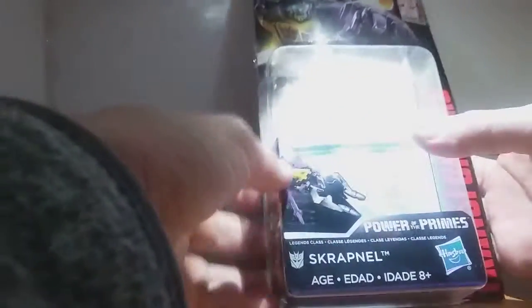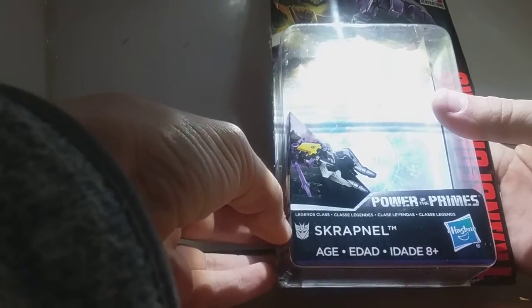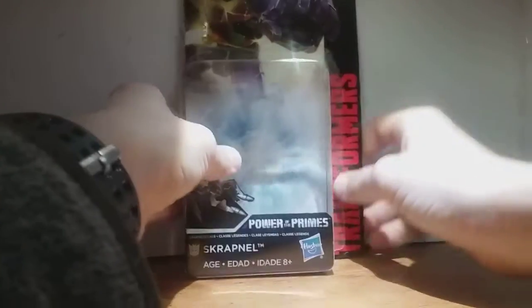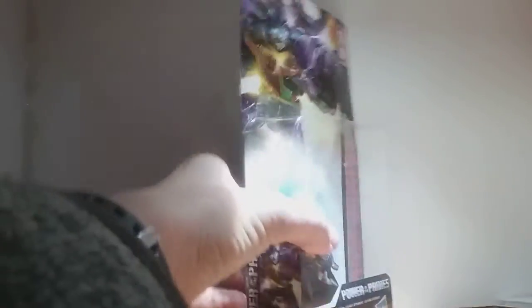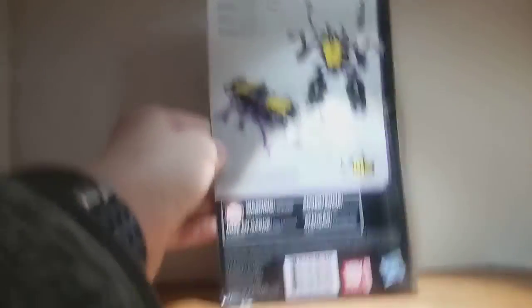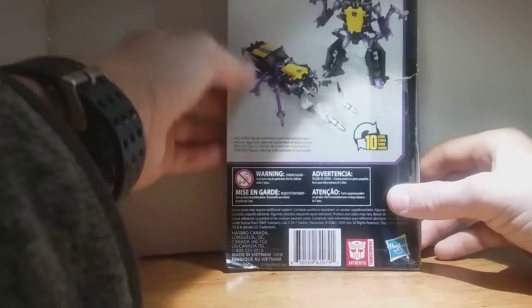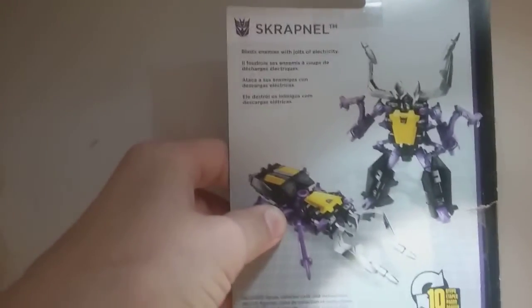But first let's take a look at the packaging, so get him out of the way. What you got here is Scrapnel — Shrapnel, I don't know how to say it — but you got him in his bug mode. He's a Decepticon, a Legends Class Transformers Generations figure. You got a picture of Shrapnel on the front, and on the back you have a bunch of info, warnings, and stuff like that — Transformers Authentic Hasbro, converts in 10 steps. The bio for this guy says: blast enemies with jolts of energy. Anyway, yeah, that's pretty much it with the packaging. This packaging is too small for me to punch, I promise you.